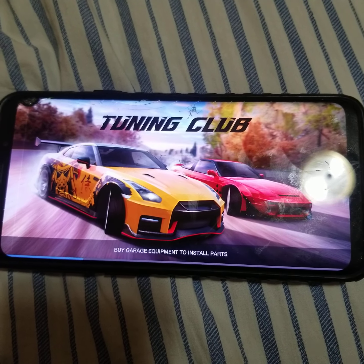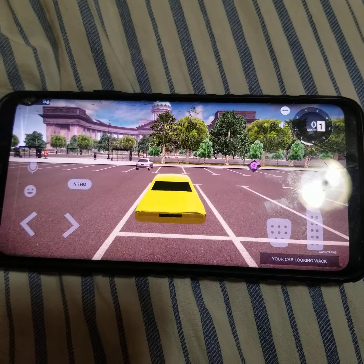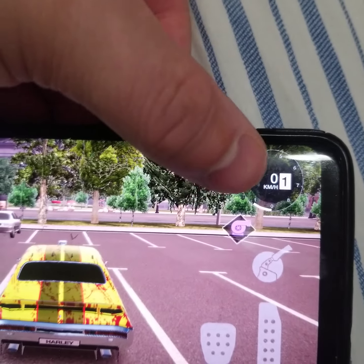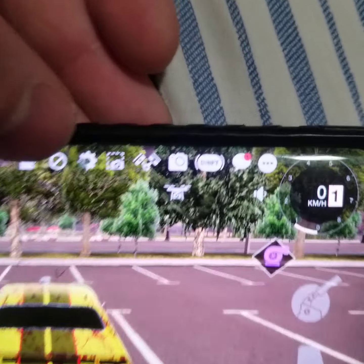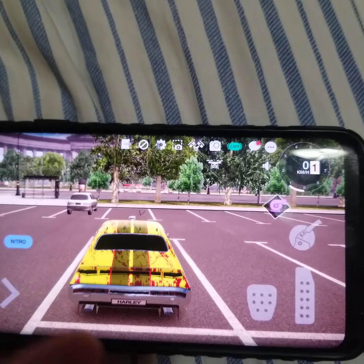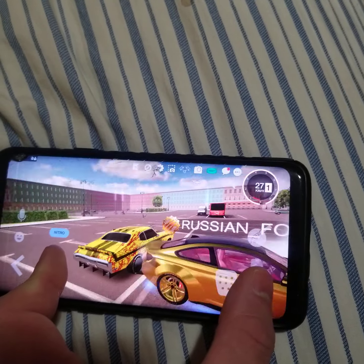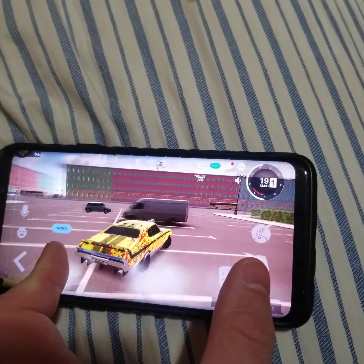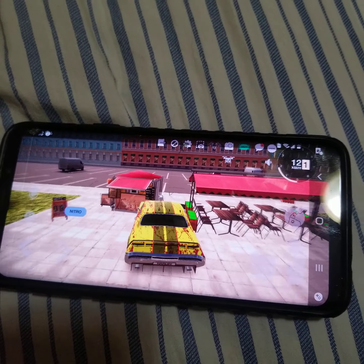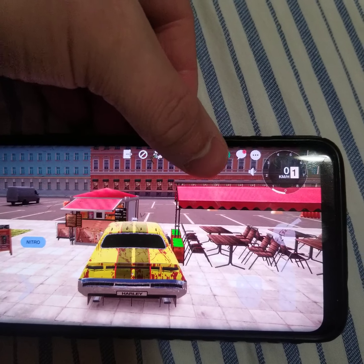Somebody also commented that with the new update you can play with a controller. I don't know how you do that or if you can do that on mobile, but what you do is you go up to this corner where it says drift, turn that on, and your car will drift around. The longer you drift, the more money the game will give you. You can also turn it off when done.